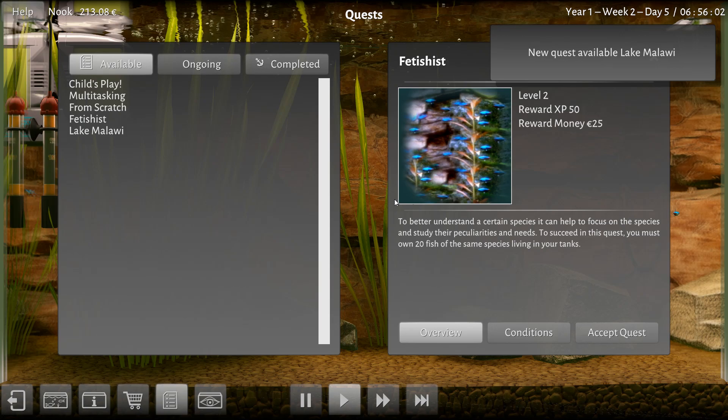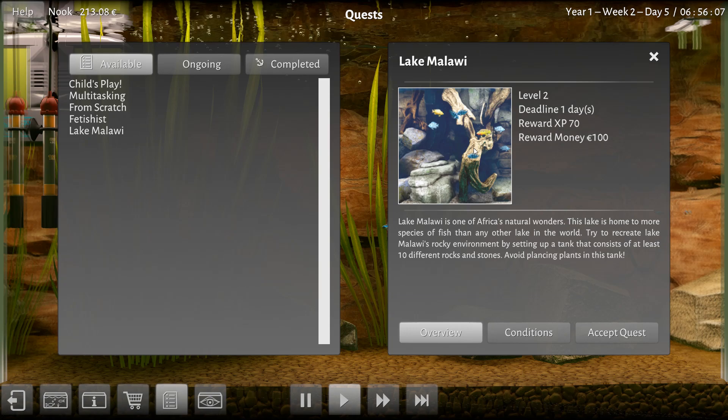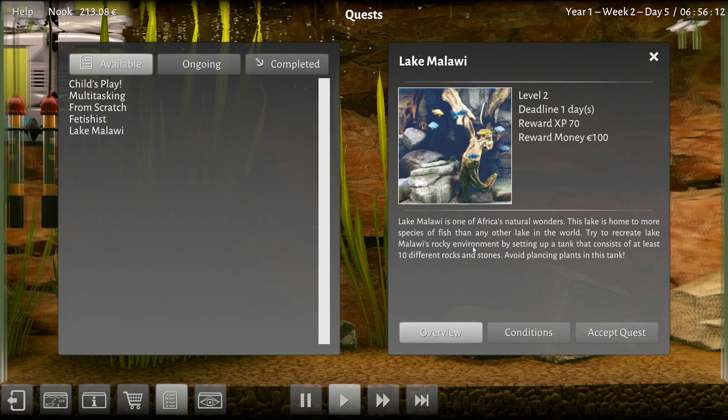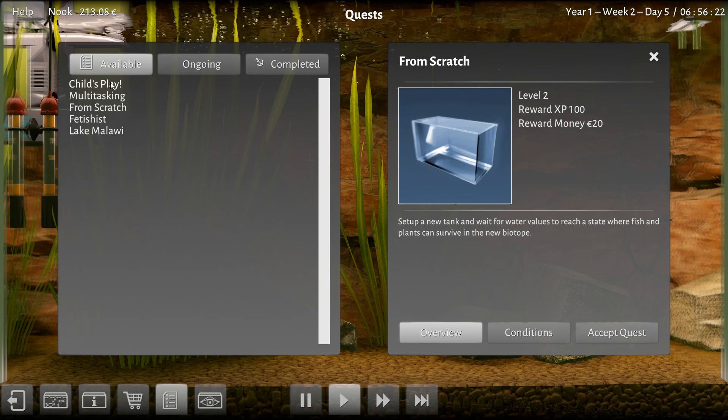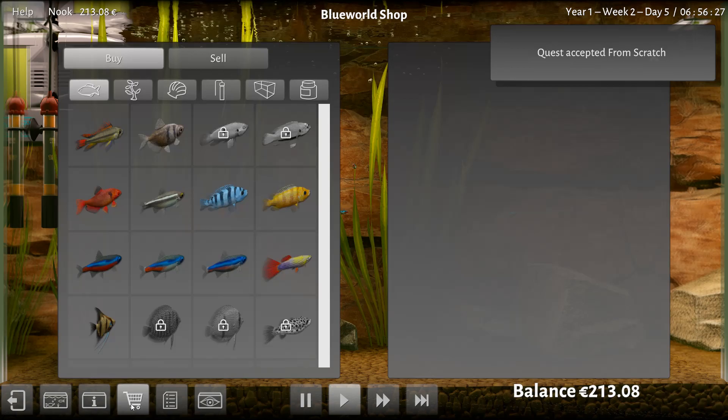Set up a new tank and wait for the water conditions to reach a state where fish and plants can survive in the new biotope. There's also a quest to help focus on species and study their peculiarities and needs — you must own twenty fish of the same species. Or Lake Malawi — a lake home to more species of fish than any other lake. Try to recreate Lake Malawi's rocky environment with at least ten different rocks and stones. One day. So if I want to do these, I need to do them.